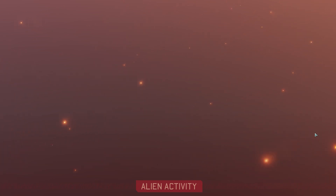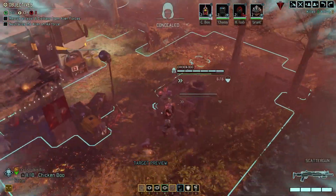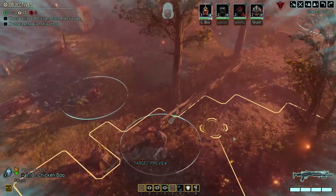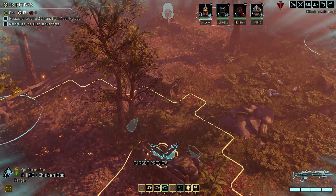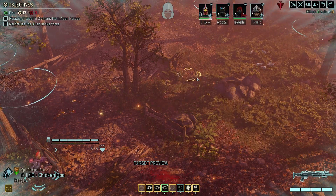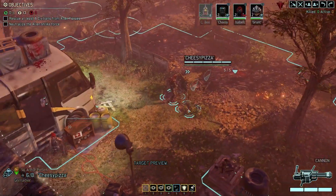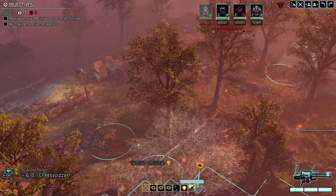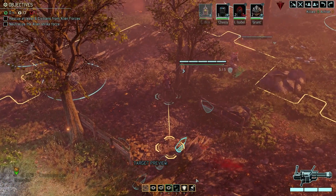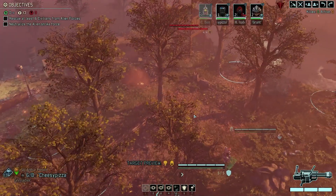We really gotta engage the enemy — they were right over here. There they are, okay. Come on boys, we got cryptos to kill. Love that I can hit them before they know I'm here — catch! I feel like the enemy knowing I'm here before I engage would be worse, so it's nice to get that first shot in.